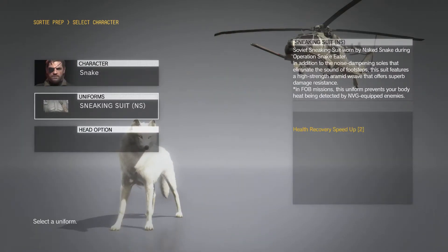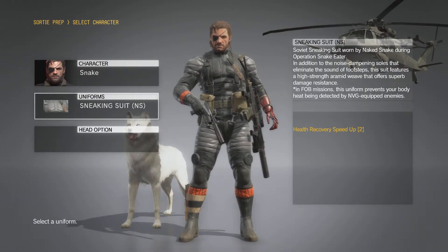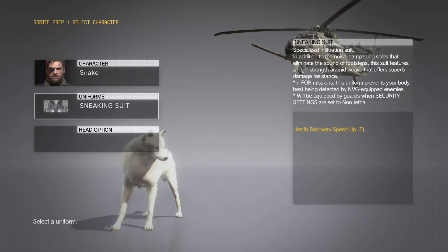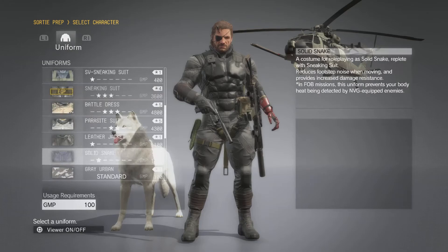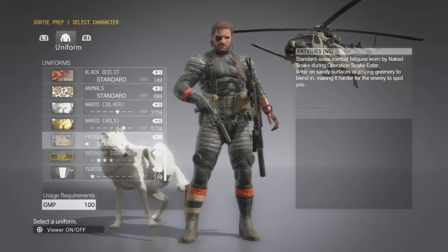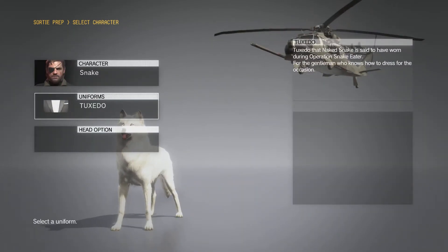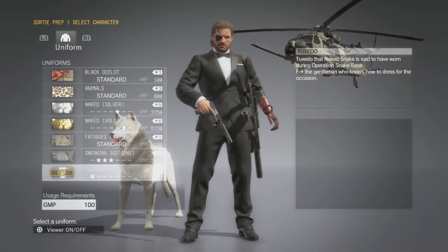The second one is the Sneaking Suit, which has the same effects as the Sneaking Suit in Phantom Pain, but the new sneaky version costs less to deploy. And the last one is the Tuxedo. So those are the costumes.